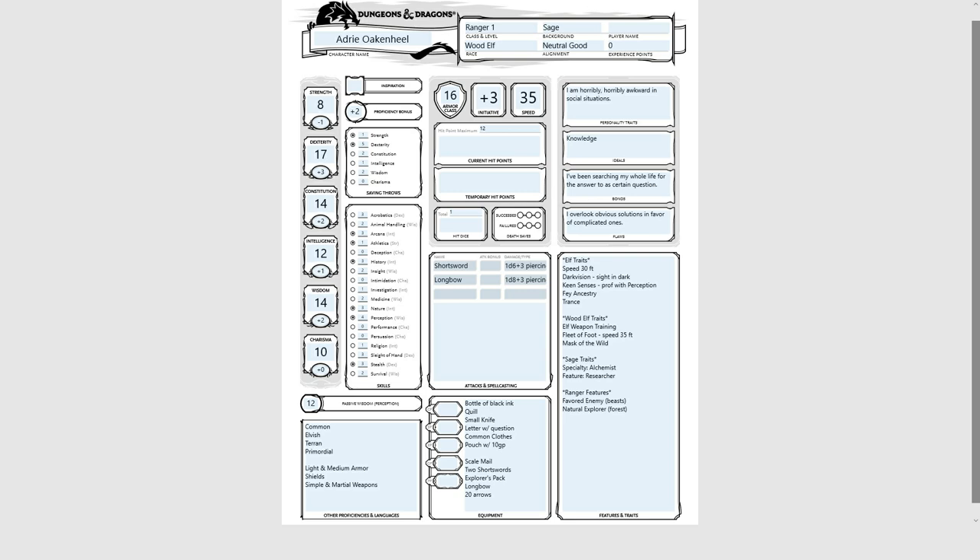For the most part, the only thing that's changed between my method of character creation and the book's method is that I've moved up the background step, because I think it's more important than most people give it credit for. I think it's the biggest change in fifth edition from previous editions, and moving it up makes for more fluid character creation and helps players fall in love with their characters more. Even if you're a seasoned player, you could stand to benefit from using this order. Thanks for watching everybody — we hope you found this video helpful. If you liked it, give us a thumbs up and subscribe for future D&D content.